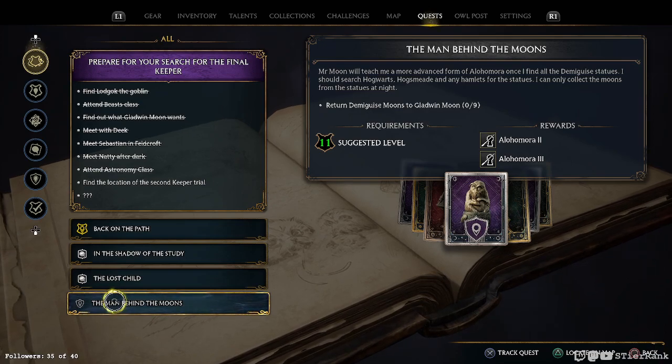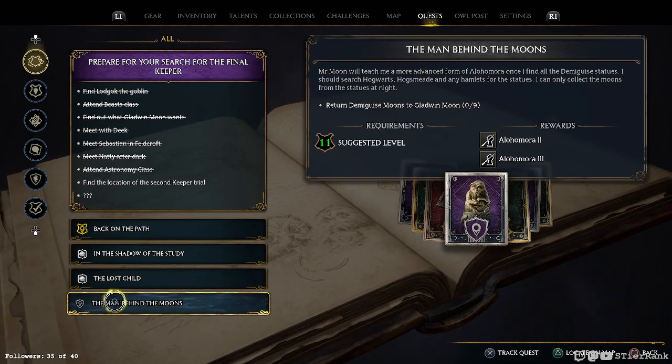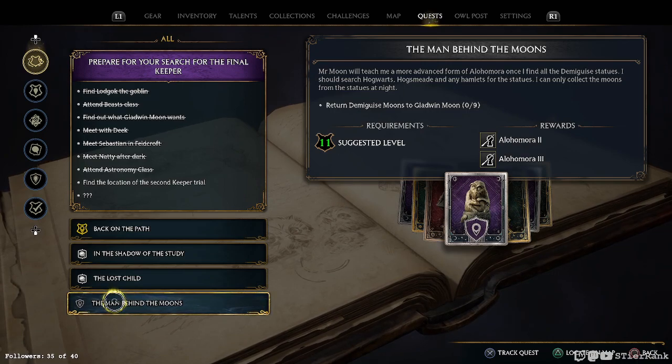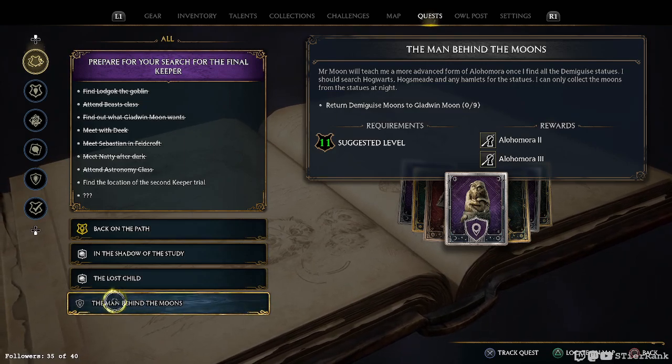I could get into doing some demigod hunting as well, just to get us a little bit further along. Let me do maybe three or four of those and we'll go from there. Library Annex - I think we were on to the Hogsmeade ones. Yep, Tomes and Scrolls, number one.